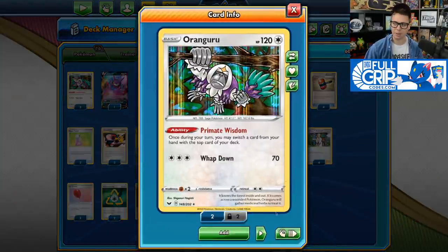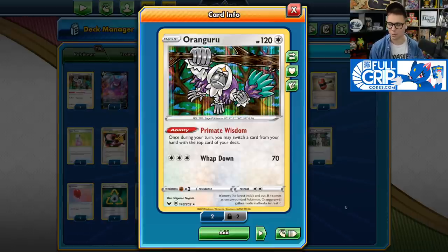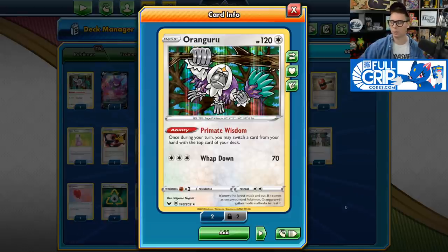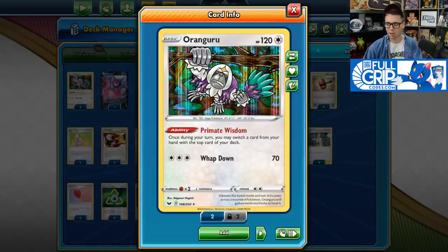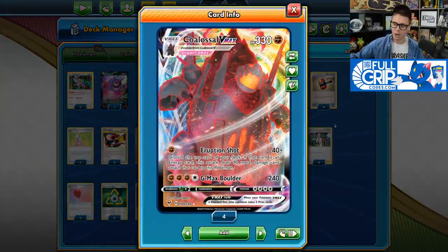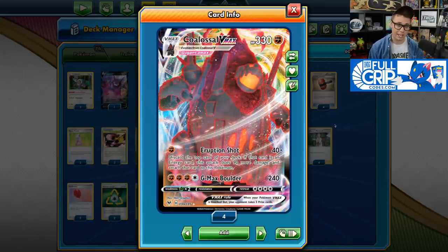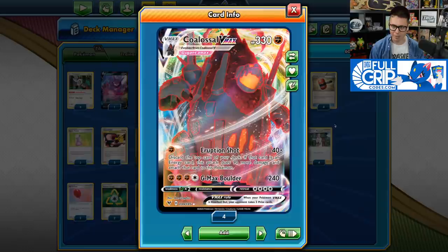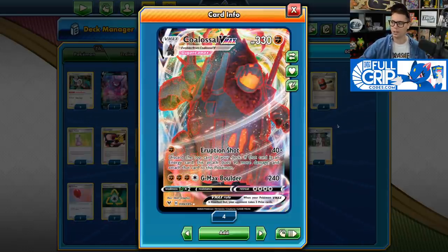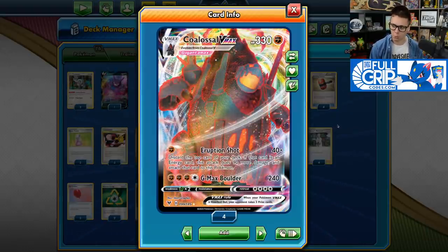To help ensure that the top card of your deck is always an Energy card, we play three copies of Primate Wisdom Oranguru. Oranguru is quickly becoming one of my favorite cards in standard format. Its Primate Wisdom ability allows you to switch a card from your hand with the top card of your deck. So you take an Energy card, put it onto the top of your deck, then accelerate it onto Colossal VMAX with Eruption Shot, which conveniently one-hit KOs Dedenne GX and Crobat V.